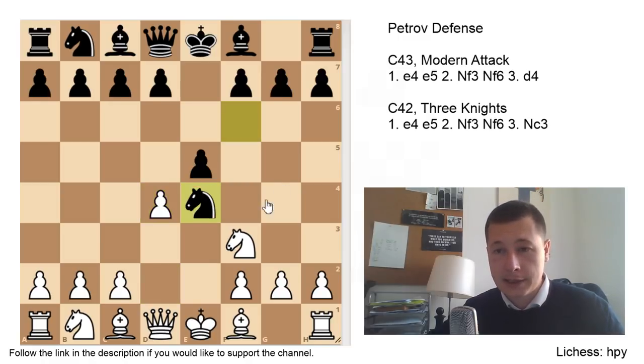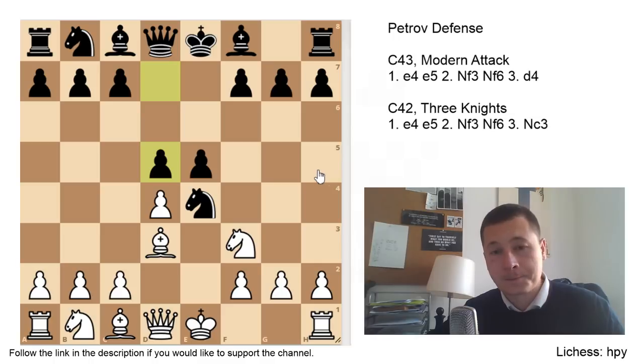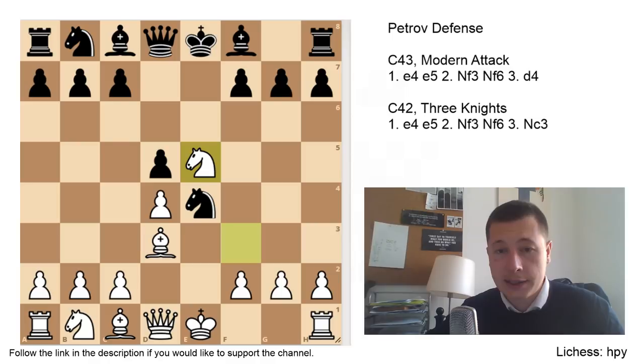The main move is Nxe4. After Nxe4, white can recapture on e5 immediately, or chase the knight away with Bd3. Bd3 is a much better move — Bd3, and now once again d5. There is no en passant here because you don't have a pawn on e5, but you can take Nxe5. The same way, black has an outpost on e4, white has an outpost on e5, and you could argue that white's move is more useful, because white has an extra move.